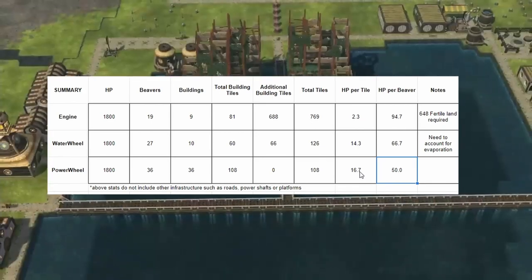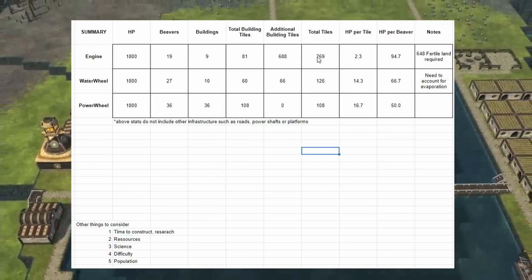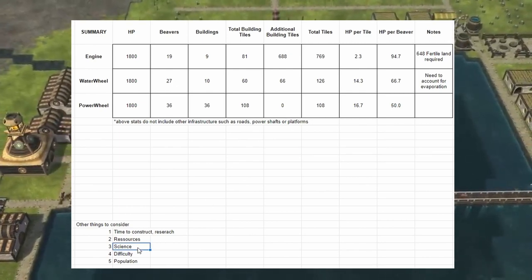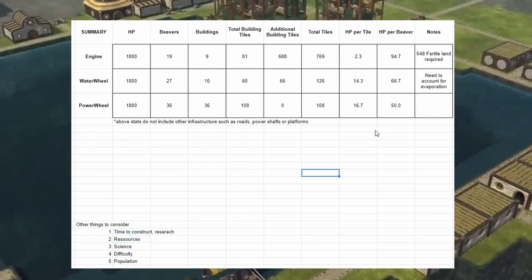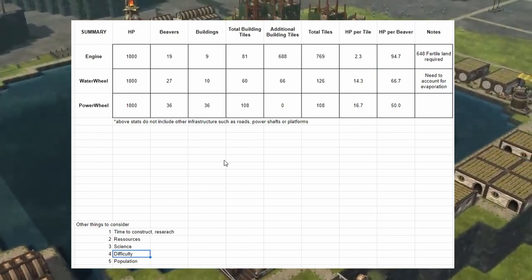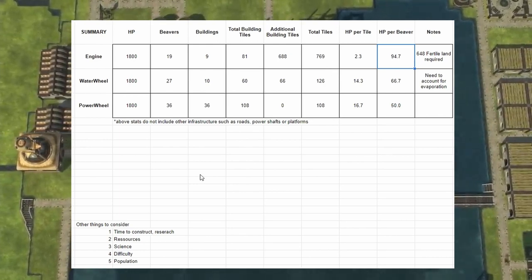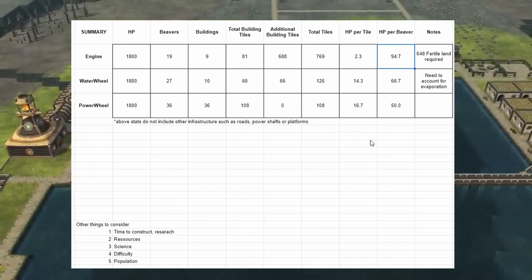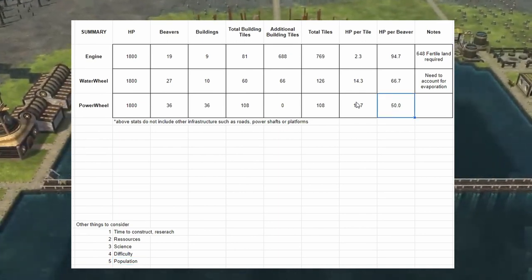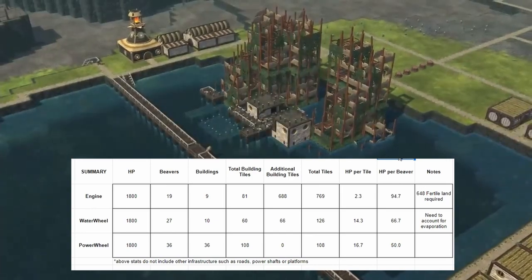Other factors include construction time, research requirements, and resources: the engine needs metal, which requires scrap processing, plus science points. The power wheel is clearly the winner for ease of setup and unlock. I'd consider the water wheel on normal or easy difficulty, and the engine too, depending on colony size and available beavers. But for hard difficulty — especially with very long droughts — the power wheel is probably the best choice.